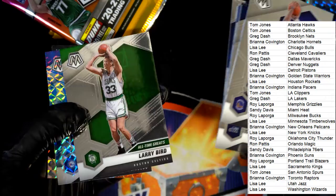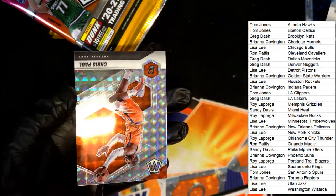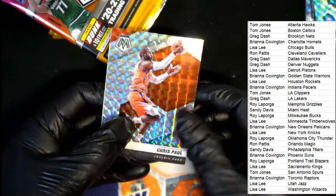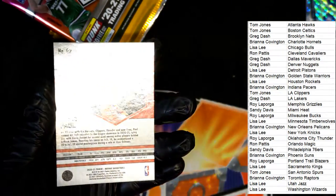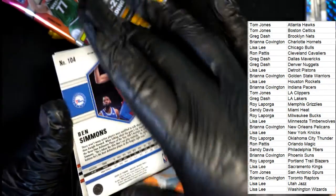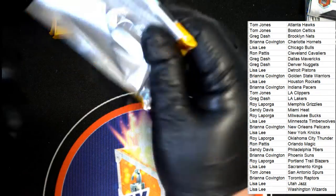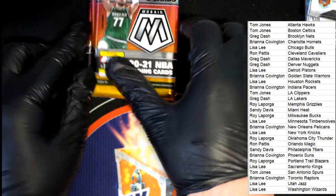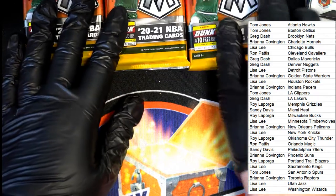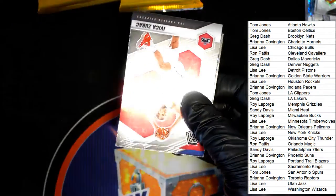Nice rookie card there. Larry Bird, all-time great. It's a Ben Simmons mosaic and a Chris Paul mosaic. Just kind of checking the backs for any numbered cards. We're down to three packs left in the rip. So far it's been the big James Wiseman rookie and a nice LeBron.